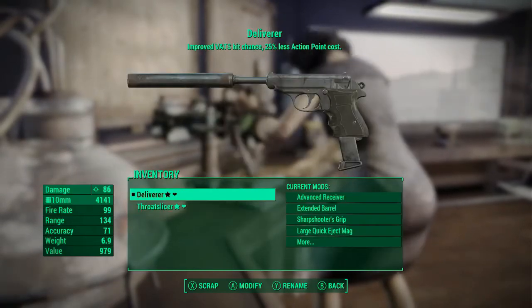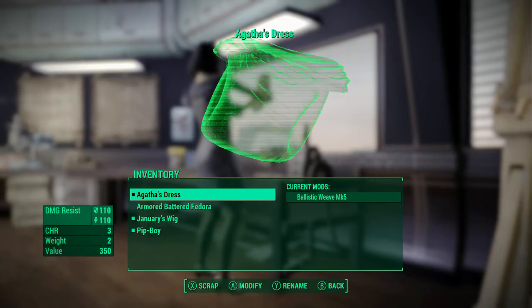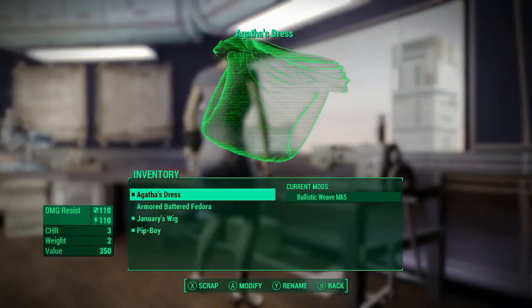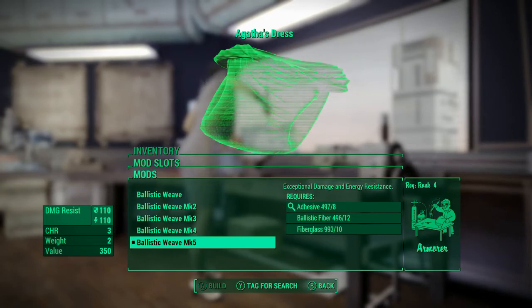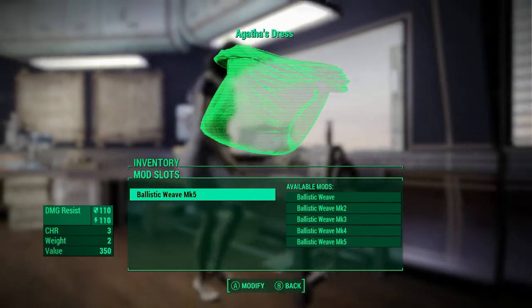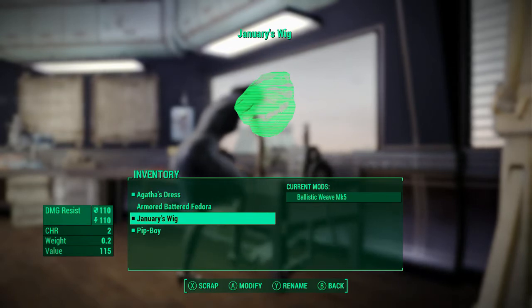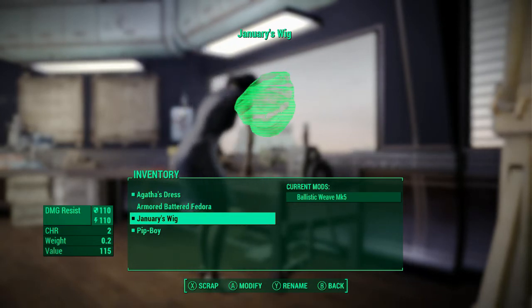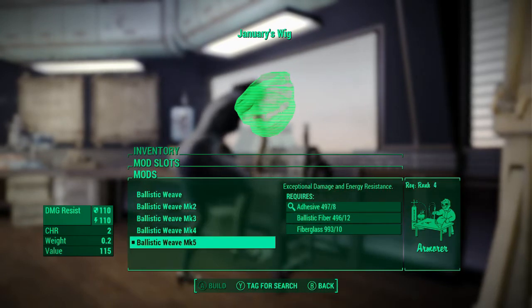As far as armor goes, it's pretty simple — we're just going to be wearing a dress. You can choose either the red dress or a sequin dress. In this particular case I have picked Agatha's dress, which you get from Rex Goodman after rescuing him from Trinity Tower as a female character. It has a 3 in Charisma instead of 2, and I've given it a Ballistic Weave Mark V by siding with the Railroad, which gives a grand total of 110 damage and energy resistance. I also have a mod that lets me buy wigs called Vanilla Wigs from a vendor named Wilma across from the Red Rocket. I went and bought a Miss Noir wig and renamed it January's Wig, and it can also have Ballistic Weave applied to it.